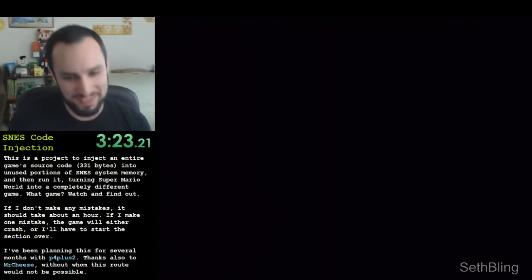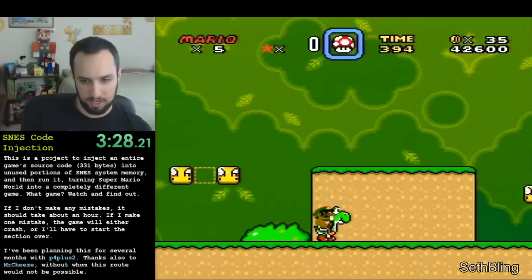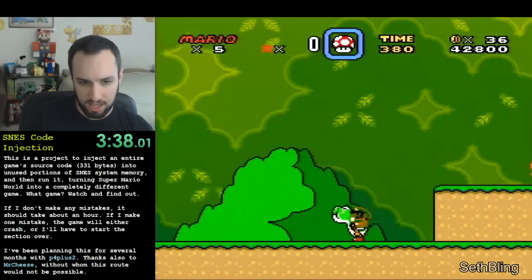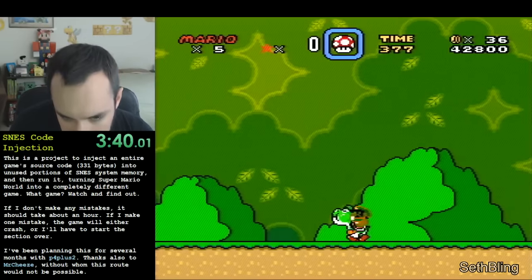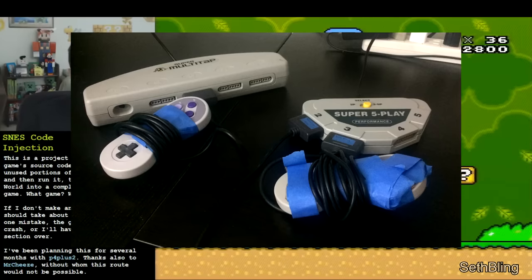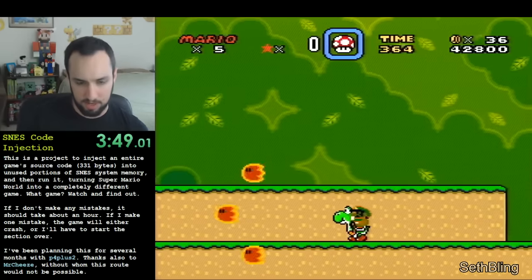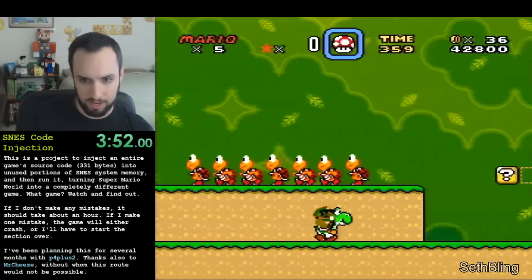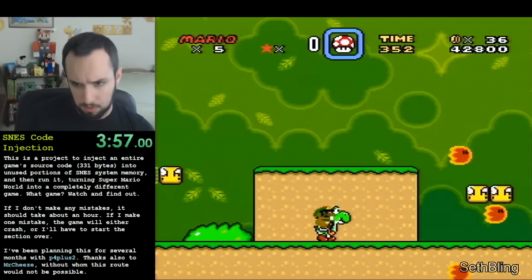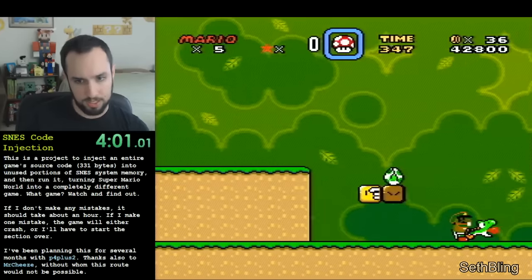Whenever you collect a Power Up, the game looks up a memory address containing some code to run based on your current Power Up State. When you have an invalid Power Up State like this, it can start running code from places other than the game cartridge. By doing some specific memory manipulation tricks and having some extra controllers with taped-down buttons hooked up through multi-tap ports, we can get the Super Nintendo to start executing instructions from the sprite x-coordinate table.